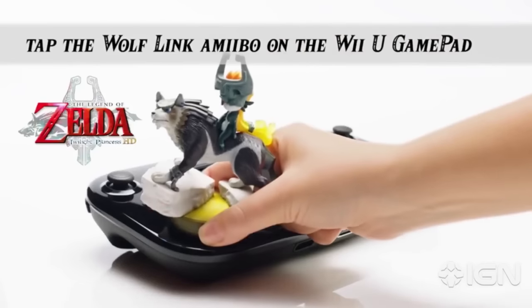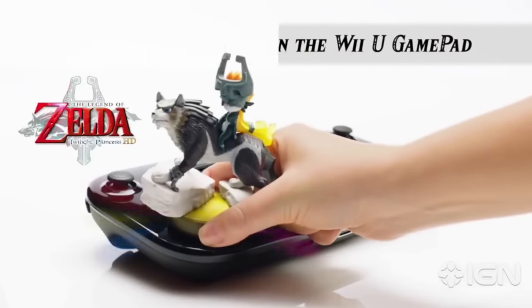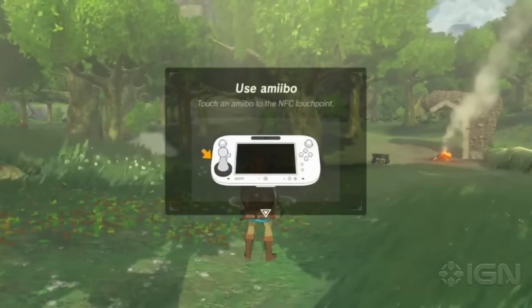We're going to cut to that video really quickly. Essentially, the way it worked is you would enter the Cave of Shadows as Wolf Link when you tapped it in, play the challenges, complete the Cave of Shadows, then tap the Amiibo to the Wii U gamepad, and it would save the number of remaining hearts to the Wolf Link Amiibo. Now we're going to tap this to the Wii U version of Zelda Breath of the Wild and show you what it does.